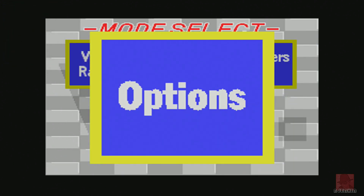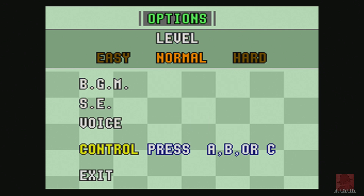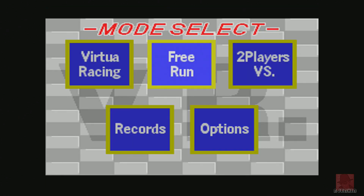Lots of options - Virtua Racing, Free Run. Let's just see the options, we'll just do Virtua Racing and jump straight into it. The game features 3D polygon graphics, which was a milestone at the time. You've got different difficulty levels: Easy, Normal or Hard. Let's keep it on Normal for the time being, but I might switch it to Easy.